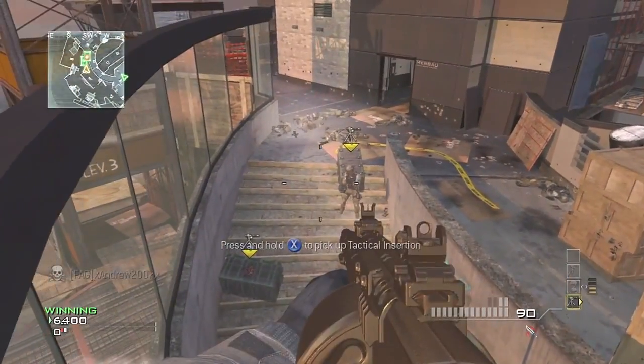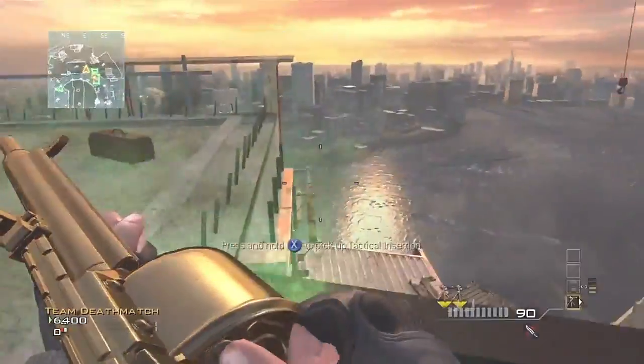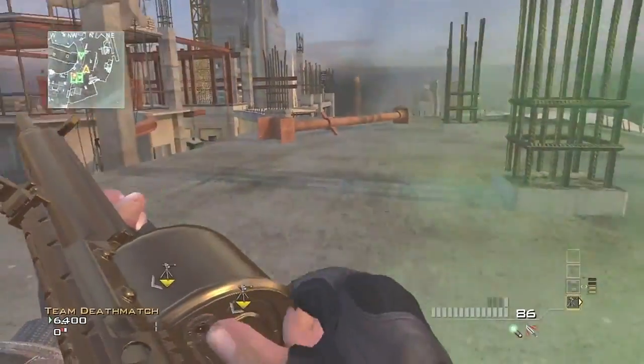This one is pretty simple to do along with all the other ones. It just involves a simple knife lunge and it's pretty cool because you're pretty much on top of the roof.